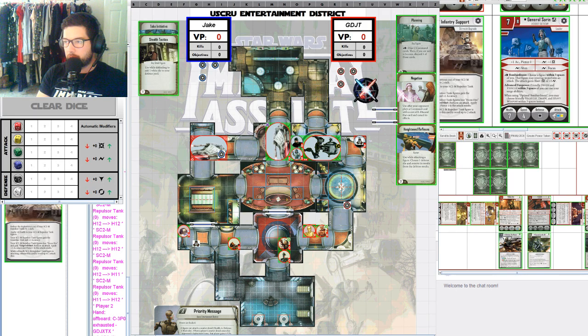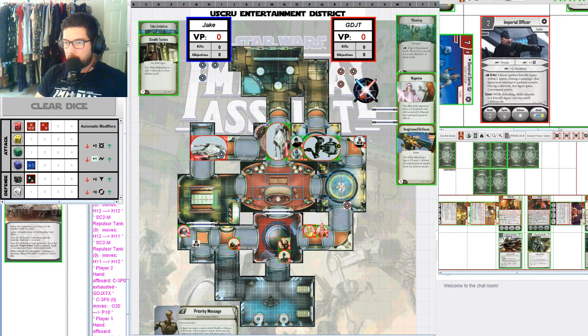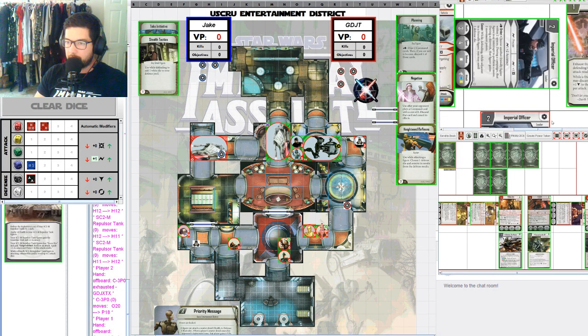Looking at the base Sorin, he also has a built-in plus 1 accuracy and Pierce 1, which is pretty nice. He decreased the cost by 1 as well — just some little tweaks for Sorin. But having his abilities reach 3 spaces instead of 1 is a big deal, although not the way Jake's using him here. The regular Imperial Officer presumably has not been changed, same with Zillo.